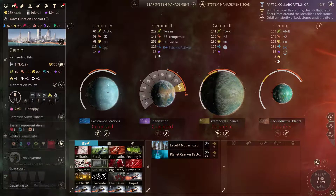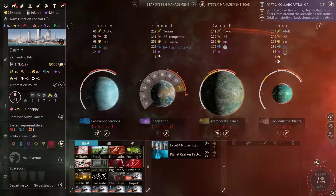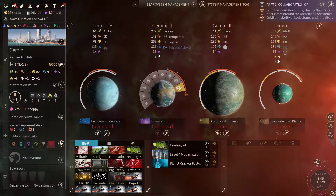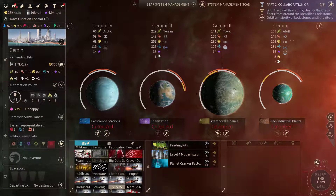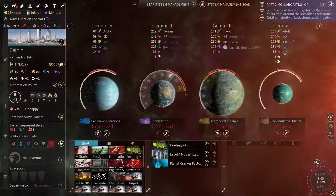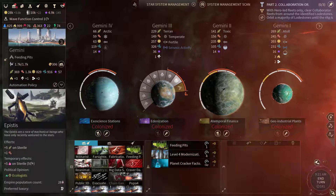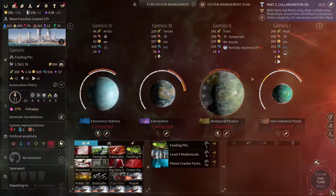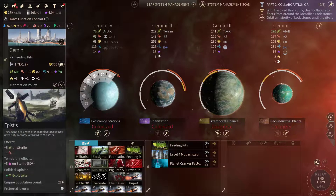If we were to send a Craver this way this system would become unhappy. However I'm gonna stick to this because I want to exchange this population a bit. So let's get the feeding pits going and let's increase our happiness a bit. We can get a lot more food by having these epistes and sterile worlds, so let's exchange that.